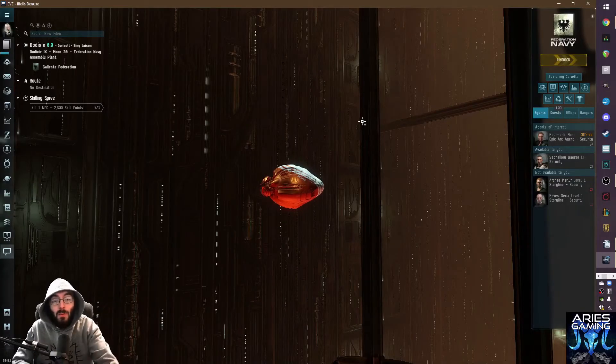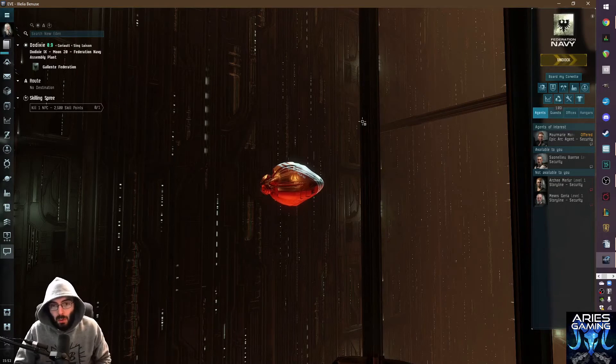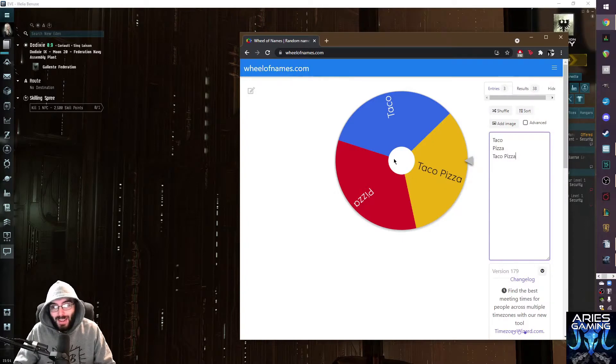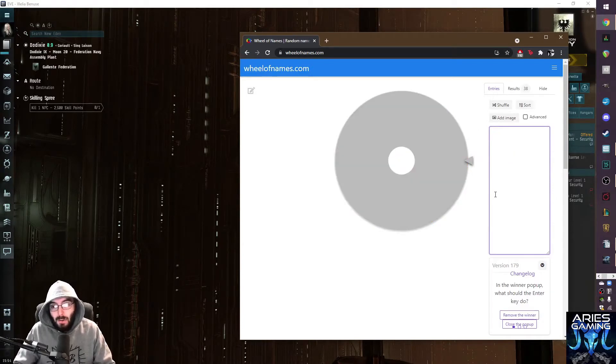Hello everyone and welcome to another episode of Aries Gaming, episode 28 - Wheel of Fittings. I've done this in other games and RPGs where it's really exciting to just roll the dice and see what kind of garbage comes out. Today we are going to set it up to build us a level three mission-running cruiser.